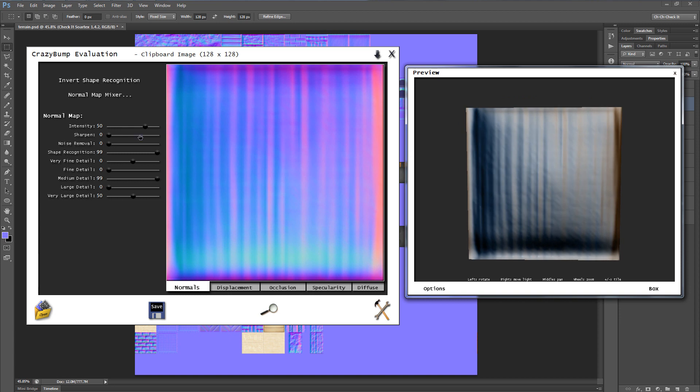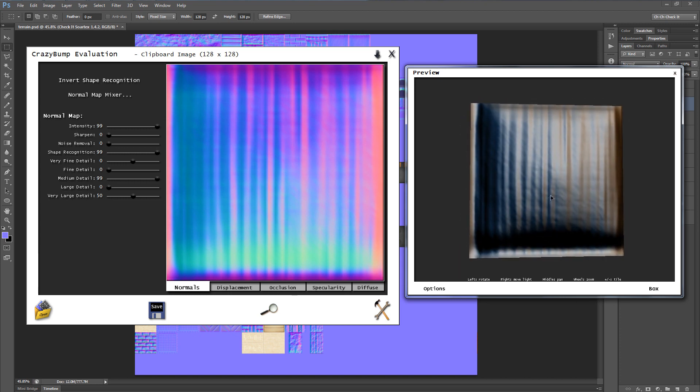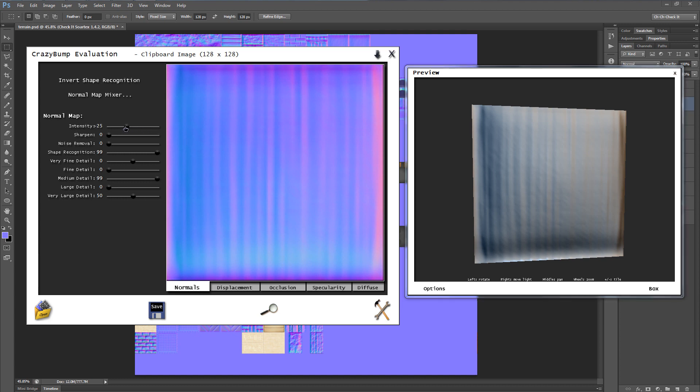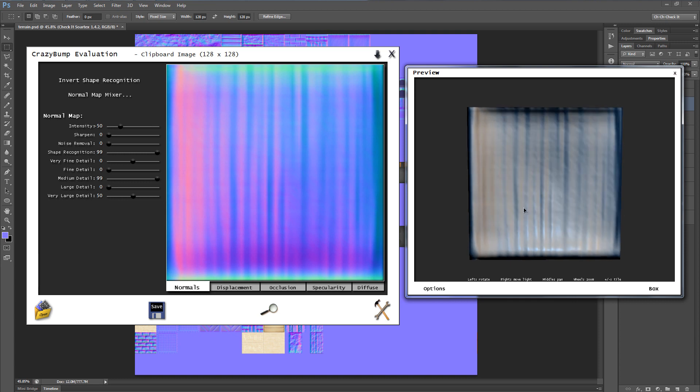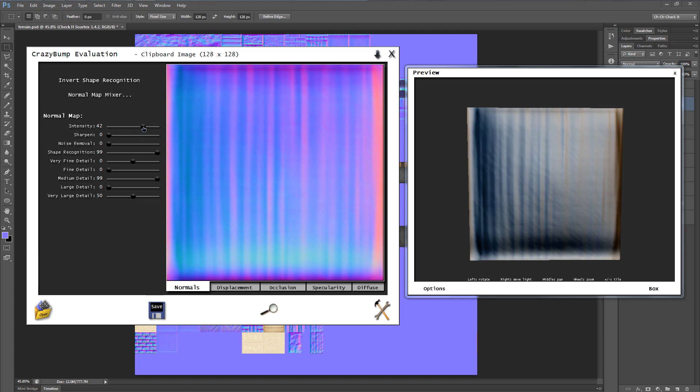Let's start messing with some sliders. The first one, Intensity, is obviously the overall intensity of the bevel of the normal map. If you increase it, everything gets beveled even more, shadows get harsher. If you decrease it, it becomes less deep and more shallow. If you go into the negatives, that basically reverses the bevel — so it makes it into an indent rather than a bulge. That's actually pretty handy if you accidentally choose the wrong initial option.